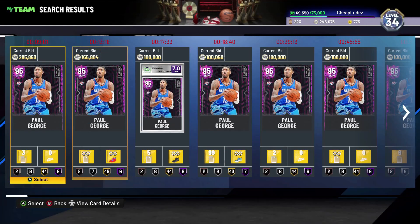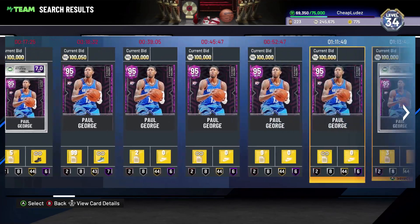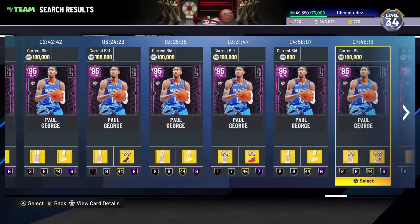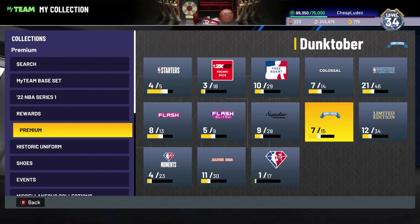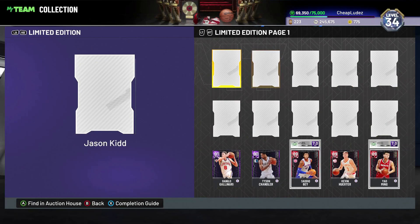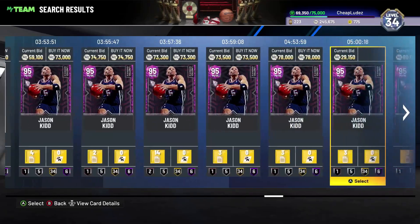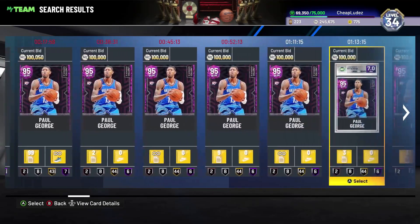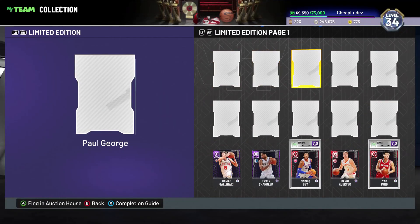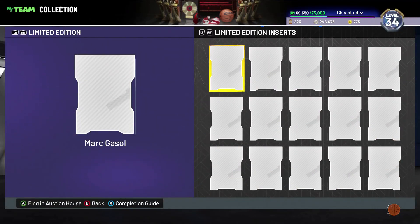Now let's get into the meat of it - the pink diamonds. Paul George seems to have fallen a little in price, but there are just not that many of them up. It's crazy how few Paul Georges are listed. The packs are actually gone now - the limited edition ones don't stay live for a full week like most promos. Jason Kidd is actually a really good defensive point guard - he has an atrocious jump shot, but if you're willing to look past that he's relatively solid. I don't go into badge recommendations for pink diamond cards since most are already badged out, but jump in the comments if you want individual help on badges for Paul George or Jason Kidd.